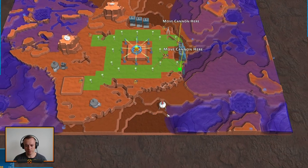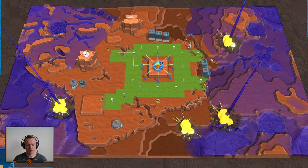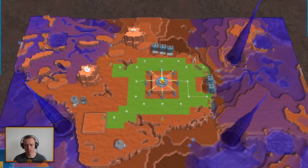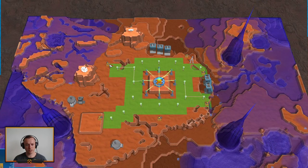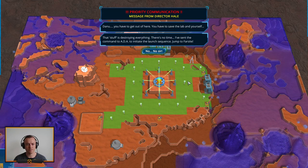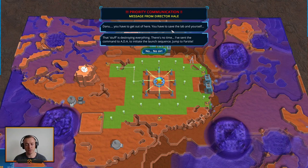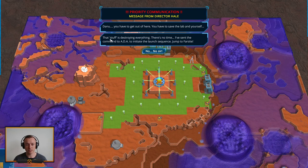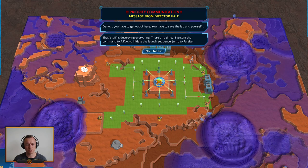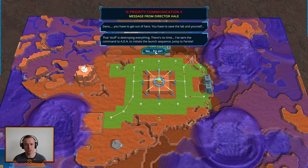These bases have a certain amount of health, and if that goes down, they explode. More meteors. Now what we're seeing going on right here is supply lines — these are right now supplying ammo for the turrets. Danu, you have to get out of here. You have to save the lab and yourself. That stuff is destroying everything, there is no time. I have sent the command to Ada to initiate the long sequence — jump to farsight.